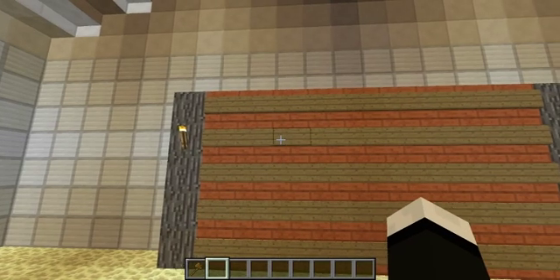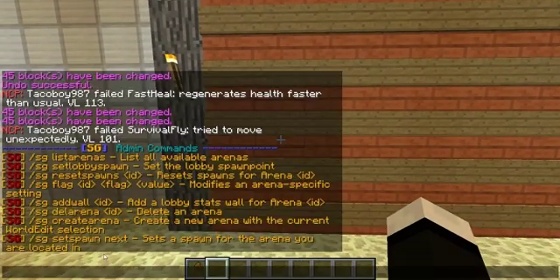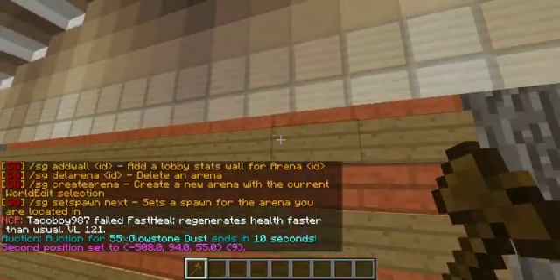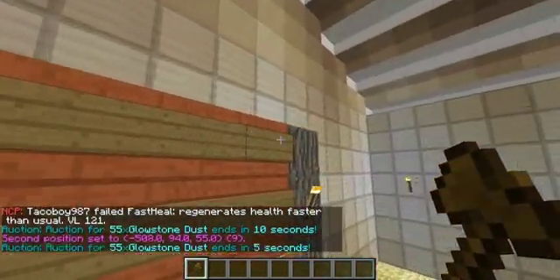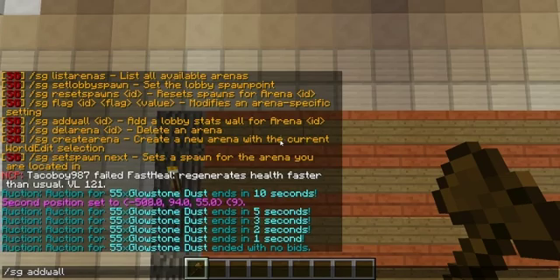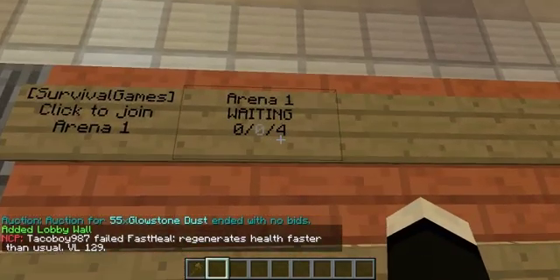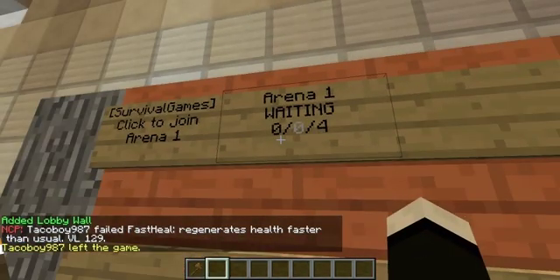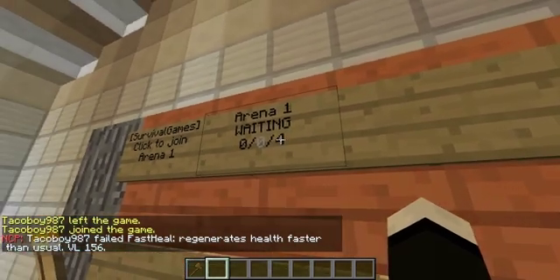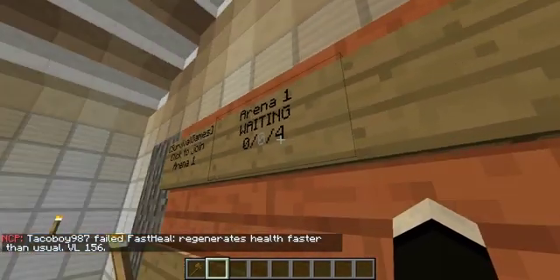Alright, so we have the wall set up — almost set up. So we want to add the wall now. We still want our wand out. This will show the first arena and everything. So we want to do sg.add.wall and then the arena ID. We only have one arena right now, so that's arena one. And it is right there — it's showing waiting, zero out of four. The first zero means how many people are in the game, the grayed-out number means how many are dead, and four is the maximum spots. We only set four spawn points before, so that's why there's only four.